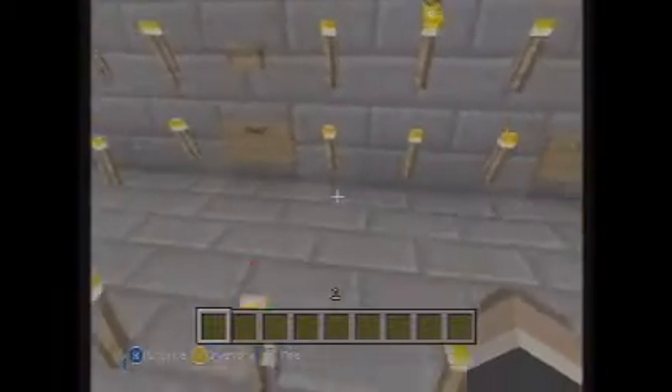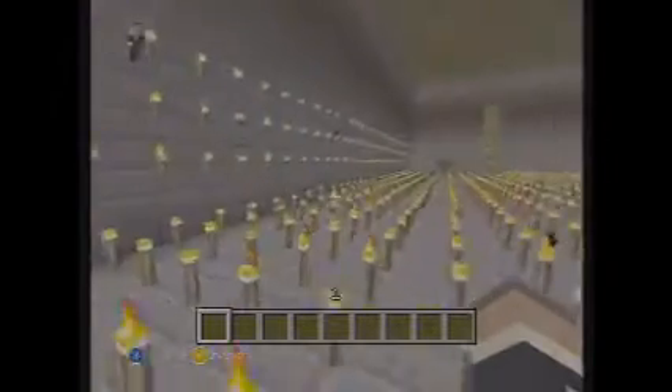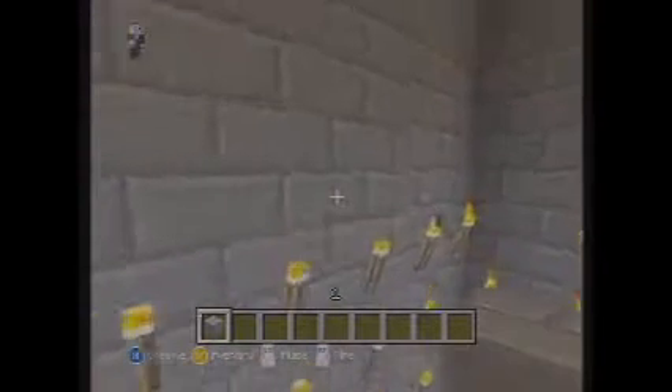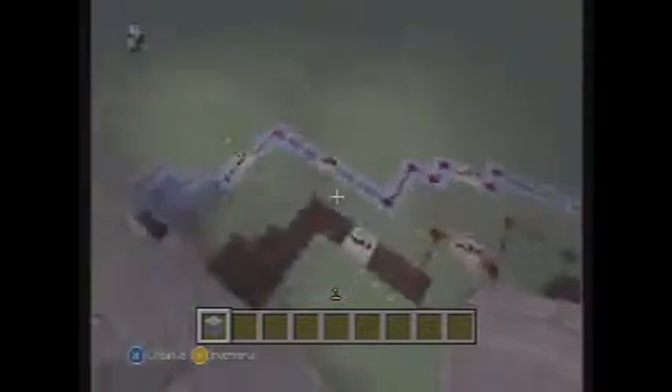So easy mode is just — let me actually go outside and show you guys. Aaron, are you doing the roof? Yeah, I'm doing the roof. So far this is it — we've only done one room.